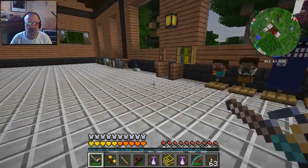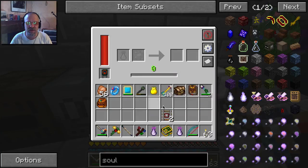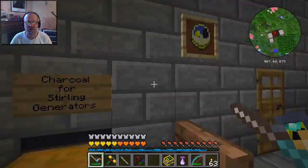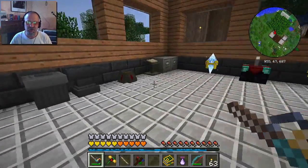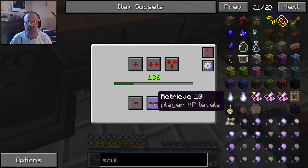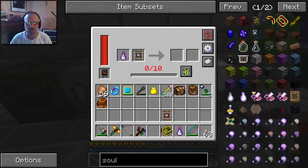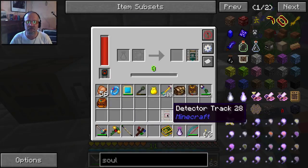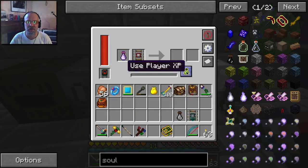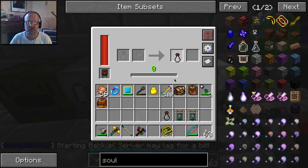The soul binder is down here — it's the one with the face. I should have known that. So we put the soul vial there and we'll put a detector rail there. I need experience — I always forget that you need experience to use the soul binder. I've got lots of experience in the experience obelisk. I need 20 levels. So we got one detector rail done. I'll take that out, put that there, and this one here. All right, that's done.